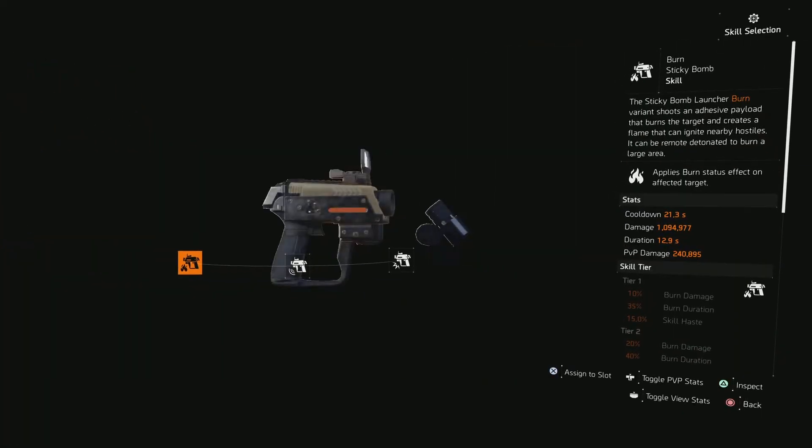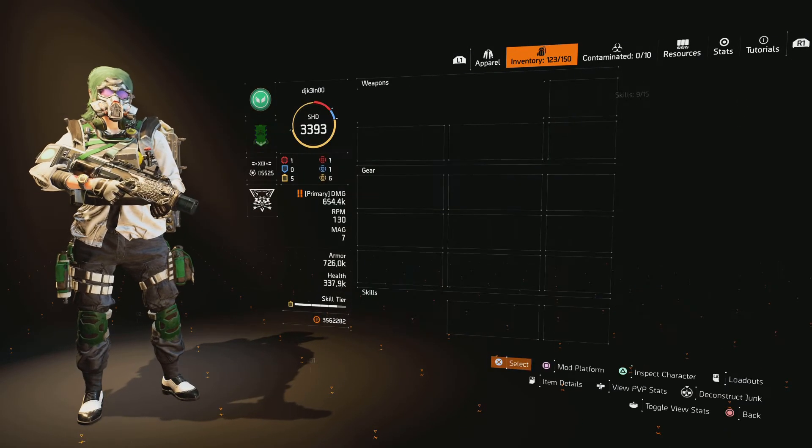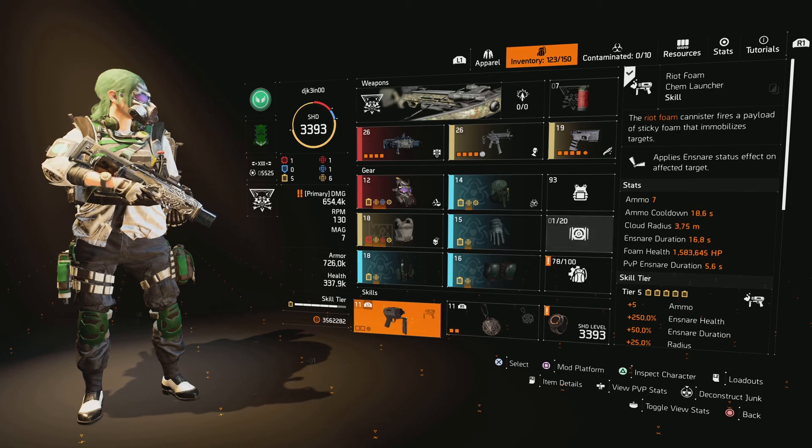Sometimes I'll use the sticky bomb — the EMP sticky — because on legendary you have the white tusk, and they have the dogs, the warhounds, and what I call the Johnny Fives or the wallies. Those guys are really annoying running around shooting because they're very tanked up on legendary. The EMP sticky tends to be very helpful in that regard. But my default would be the riot foam and the shock traps — I change them as needed.